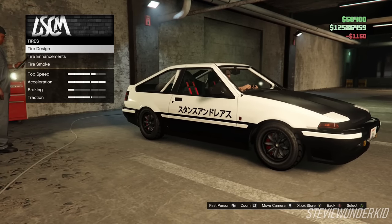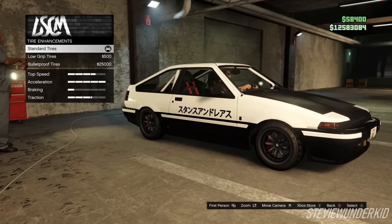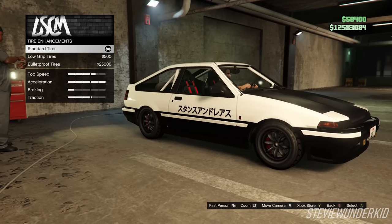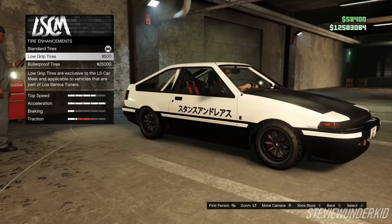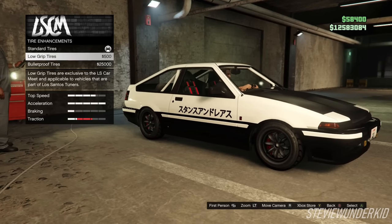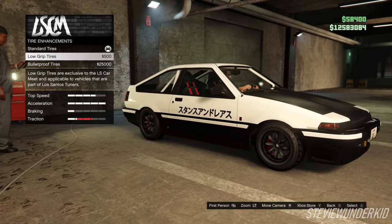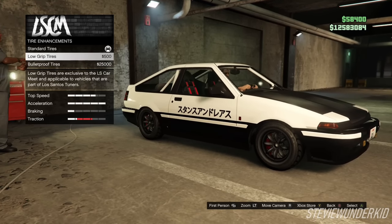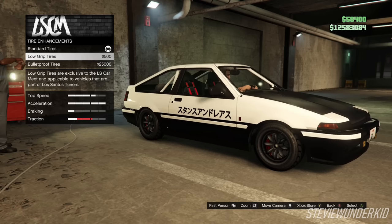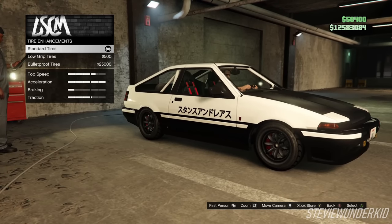Next up for the tires — for the tire design, we just leave the tires stock. For the tire enhancements, we went with the standard tires. I find this car pretty easy to drift with standard tires — with the power upgrades the car is very adequate for drifting and easy to control. But if you want to go full drift missile mode, you can put on the low grip tires. These are new for Los Santos Tuners cars and let you drift more easily, but I personally think they take away from drivability and can make it harder to control when drifting.